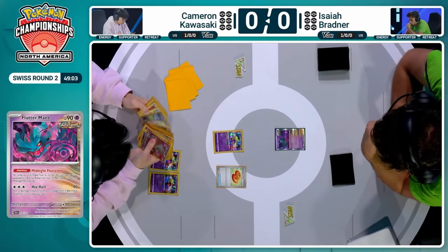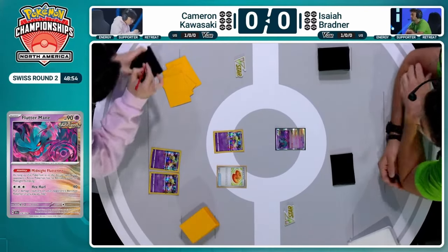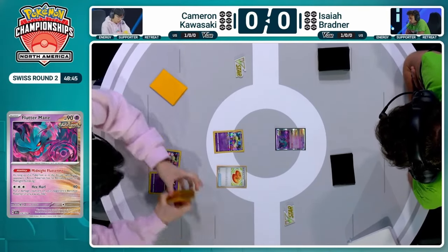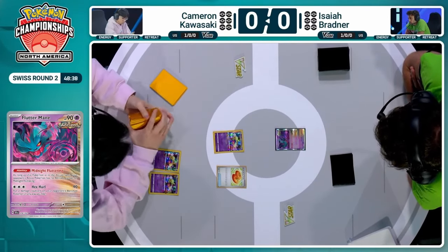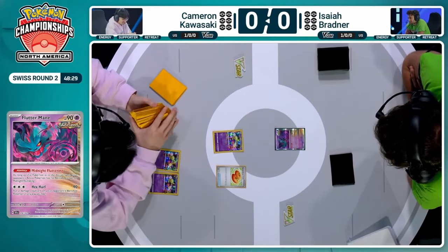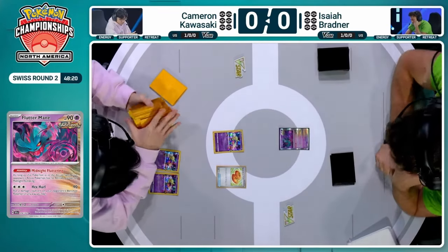That Flutter Mane is a huge tech card because it has so much utility going into this matchup. We're truly going to see how debilitating that Flutter Mane remaining in the active position is, allowing Isaiah to set up the board while Cameron can't be as turbo as we may have thought. Looking at this list, there are three copies of Lost Vacuum and three copies of Pokéstop, which helps Cameron advance his Lost Zone. But with that Flutter Mane in the active, it ruins Cameron's plans for pretty much every single turn. Isaiah is playing 12 different basic Pokémon — the chance of starting with this Flutter Mane is so, so low.